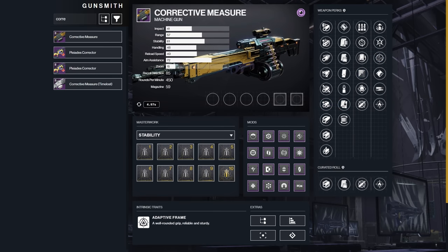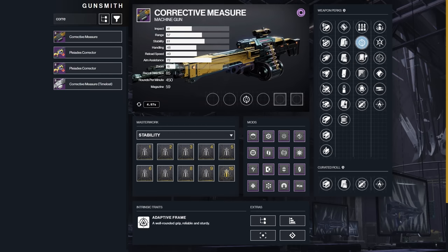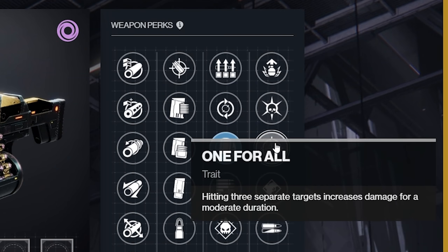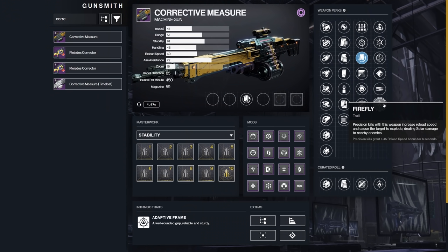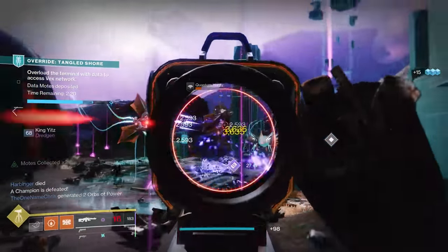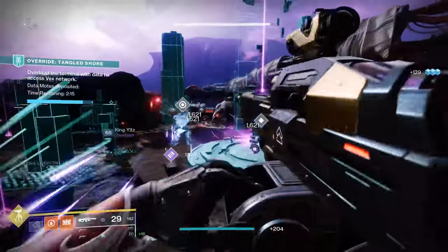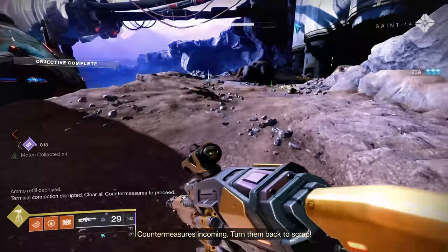Moving to heavy weapons — Corrective Measure. We needed another void machine gun like we needed a hole in our heads, but that's the original element, so what can we do? Machine guns, as we know, are currently complete garbage for anything other than add clear, therefore I will be focused on add clear. Subsistence, Feeding Frenzy, and Rewind Rounds are all very, very good here and I do not think you can go wrong with any one of them. Second column, I'm mainly looking at One for All — Firefly on a machine gun feels more like a 'oh that's neat' kind of thing as opposed to something I would actually want to use. High Impact Reserves on a machine gun is a pass. One for All fits perfectly with what I'm looking to do with a machine gun, and Adrenaline Junkie also works to a degree, but One for All is going to be much easier to proc since it does not require kills.